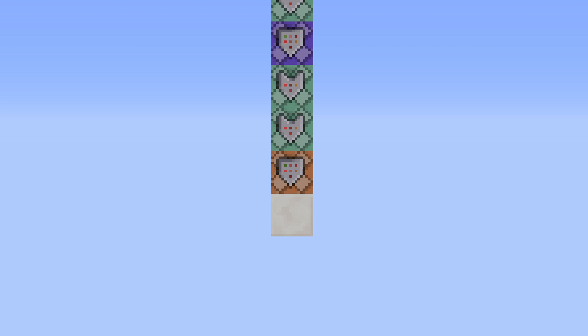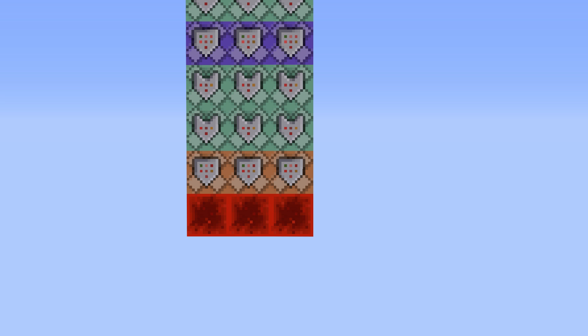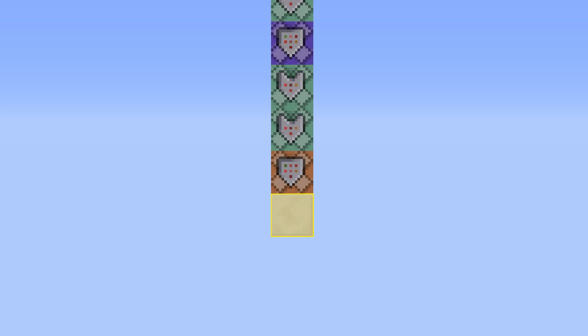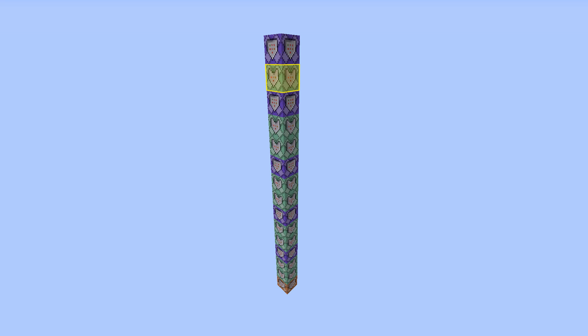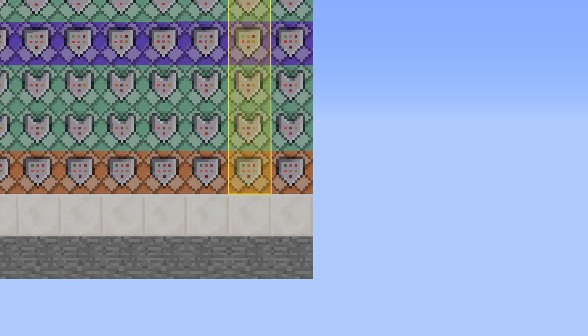This is so that when the command block on the bottom is powered, it will power the command block at the bottom of the chain before it, and then before that, and so on. Also, whenever a new pillar is cloned, these command blocks here will power. This one tests for a quartz block down at this level, and then if there is a quartz block, this command block here will copy this level one up. The main reason is so that we are not left with a quartz block here. If we were, then this pillar here would keep trying to clone itself back to that position. This would cause lag, even for a 17x17 grid.